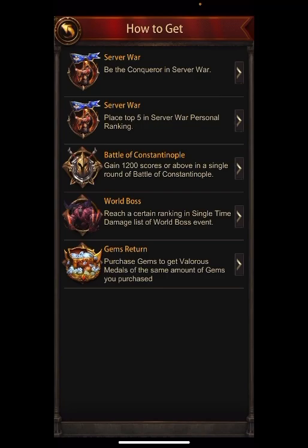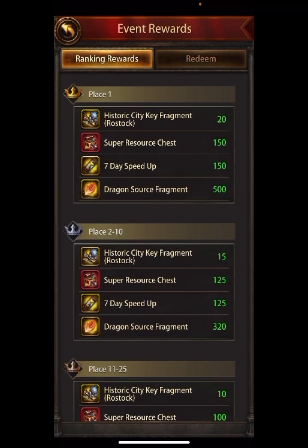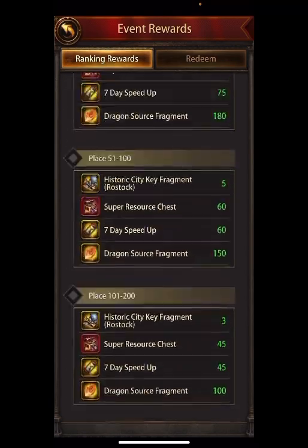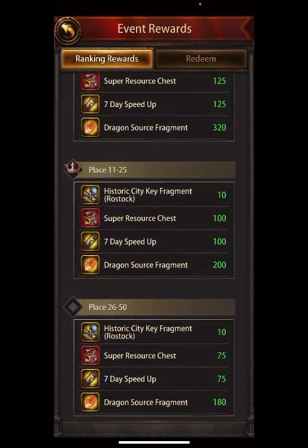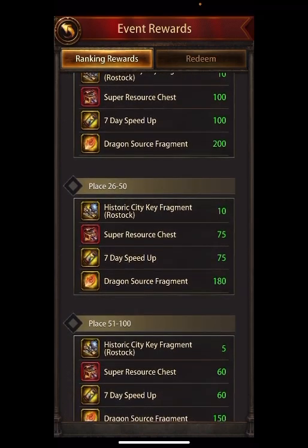Let's look at the rewards. These are daily rewards, which is pretty big. If you finish first, seven days gets you 150 times 150 and 20 fragments, plus dragon source — really big rewards. It goes all the way down, so even players in 1000th place get something. But you need to be in the top 500 for a fragment, and realistically in the top 50 at least one day of this five-day event.